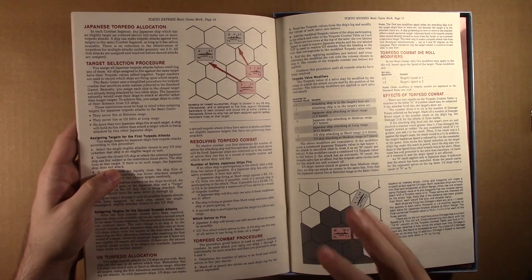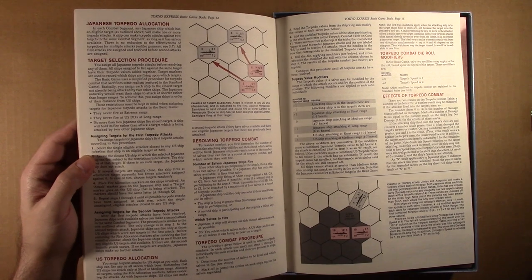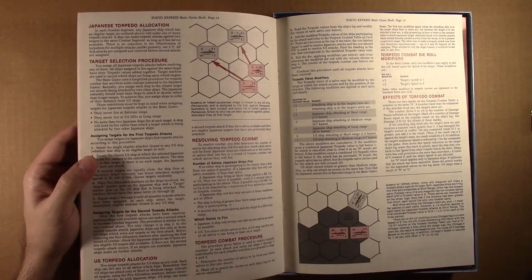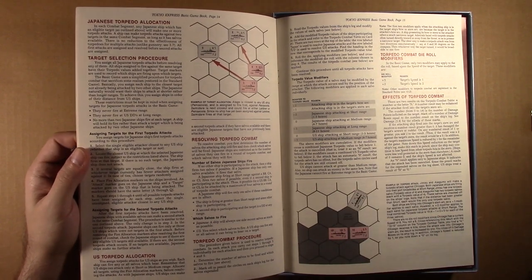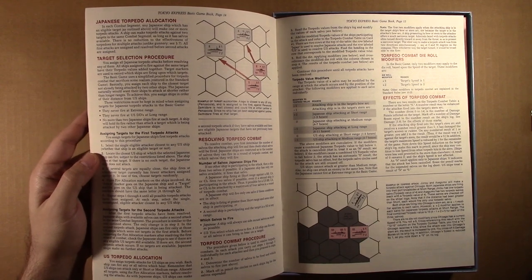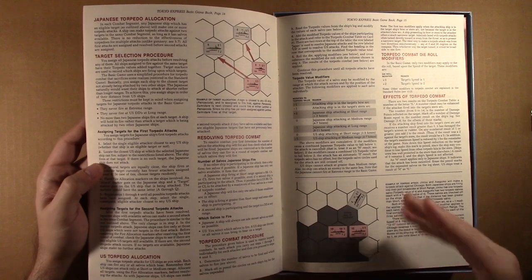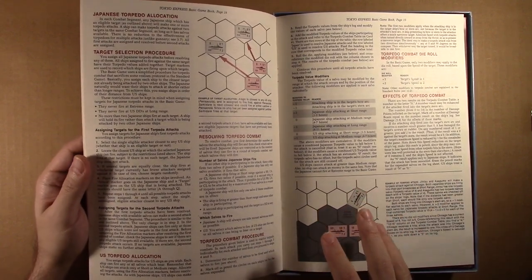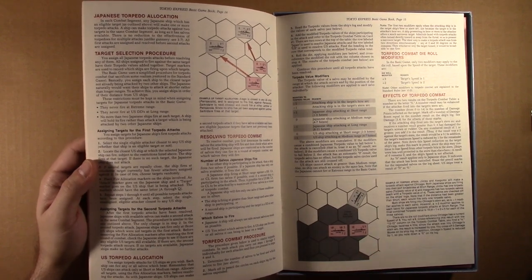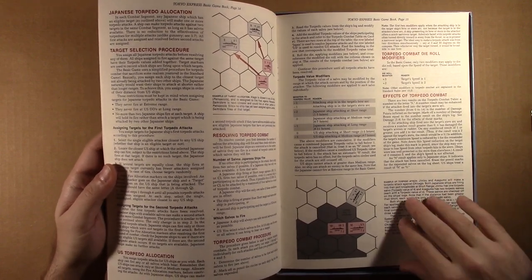The basic rules cover the basics of movement — how to draw and determine the way Japanese units will move. There's a special segment that they follow. It explains the phases of movement, then gets into torpedo attacks and how to determine those. And it does say in the rules that the basic system is fairly simple and straightforward on torpedo resolution, but the standard and advanced rules can flesh that out a little bit more if you need it.